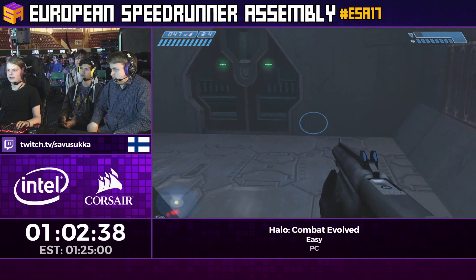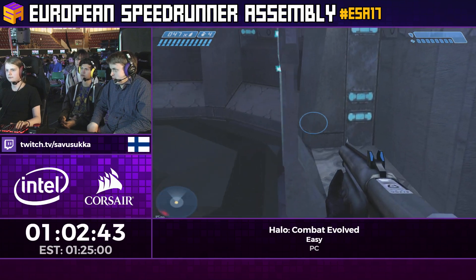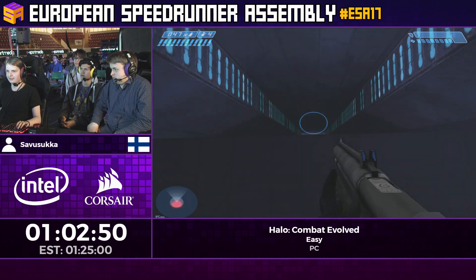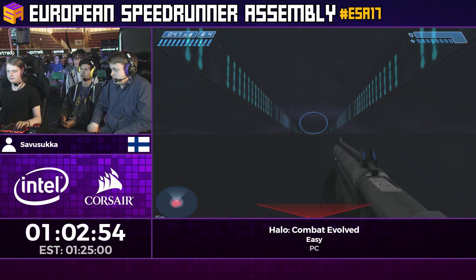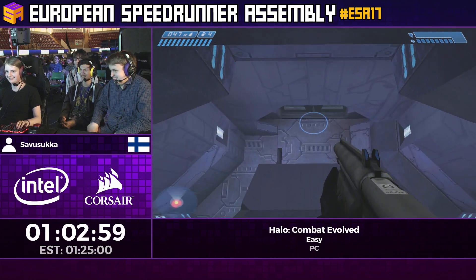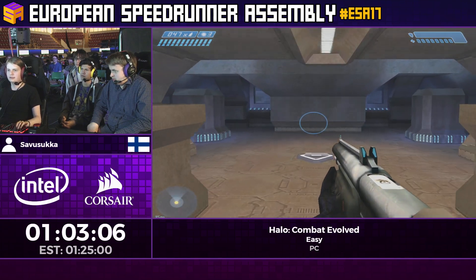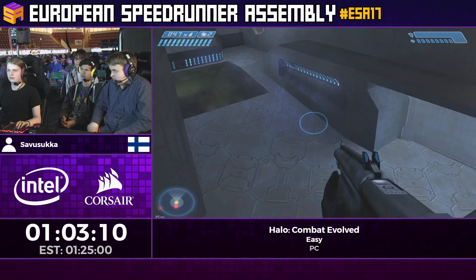Coming up is an elevator ride, so there's time for a donation. We have $17 from Heroic Rob saying 'Hey Savu, take my energy,' and $5 from Jangoose saying 'Halo car, Halo car, Halo car, Jeep, Jeep, Jeep.' I attempted a small trick there that didn't work — would have saved like half a second, so it's fine.